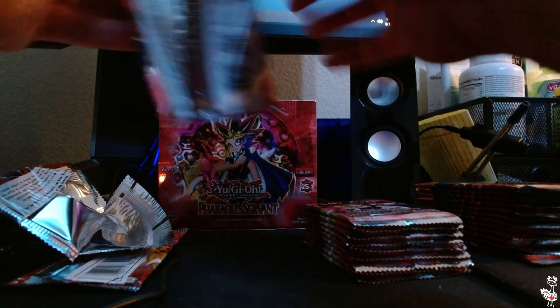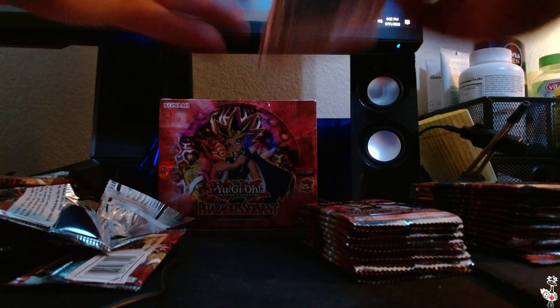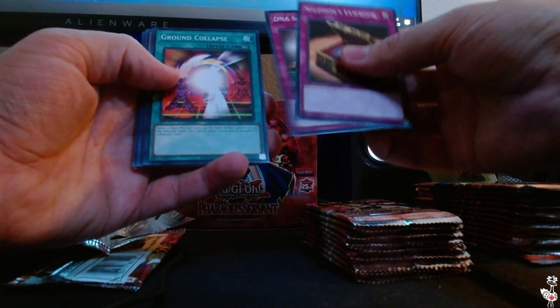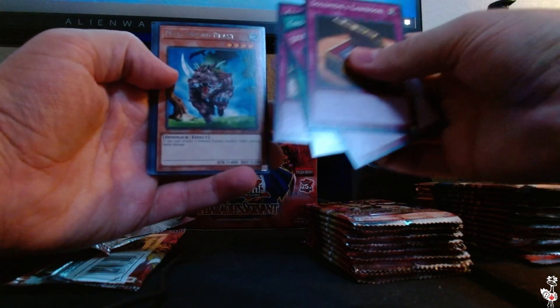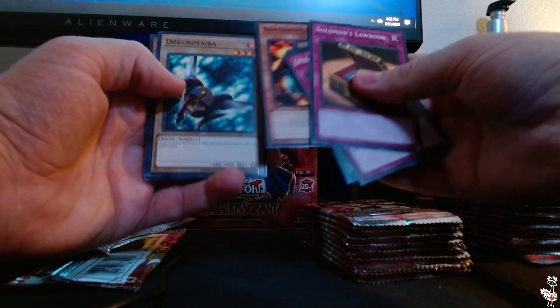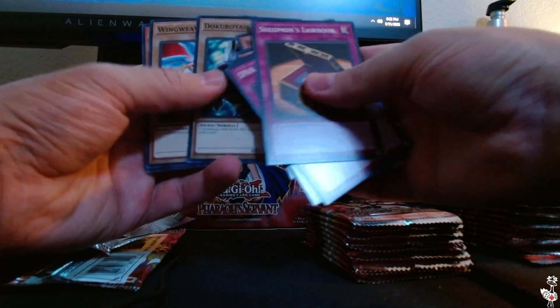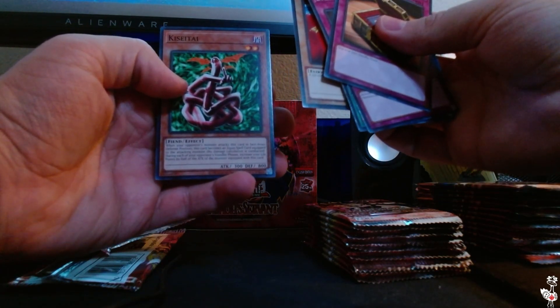On to the next. Solomon's Law Book, DNA Surgery, Ground Collapse, Attack and Receive, Mad Sword Beast in Rare, Bombardment Beetle, Dokuroyaba, Wing Weaver, and Kaisatai.